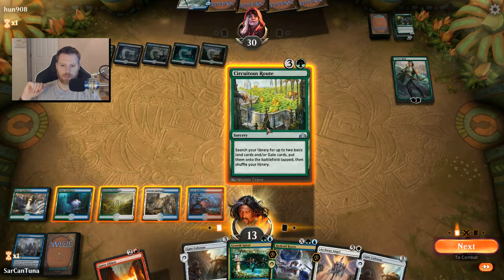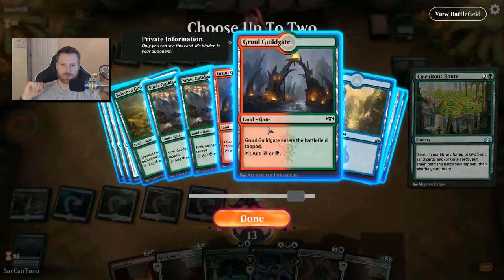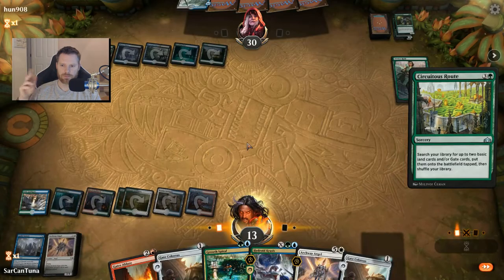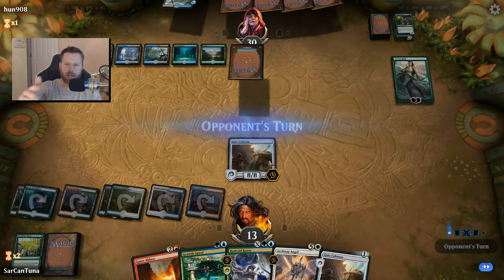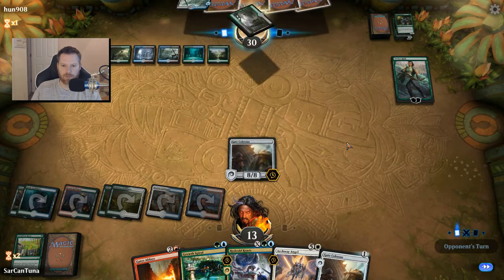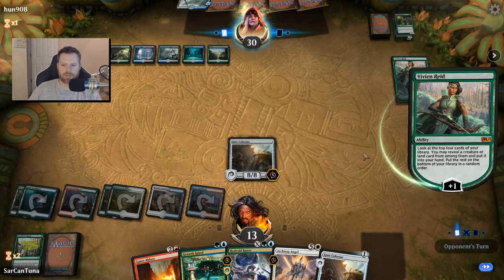I'm going to go with Circuitous Route here, drop two gates — Gruul and Selesnya. That makes our Colossus cost one, which I hoped would happen. Now we can do some things. It's at least a nice threat, so now he's got to consider it.